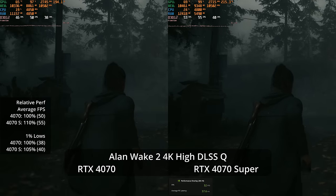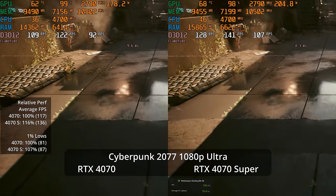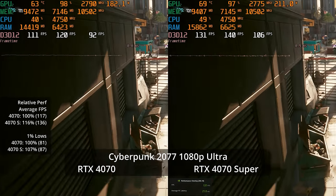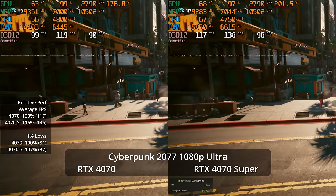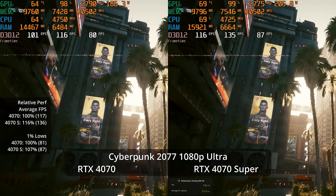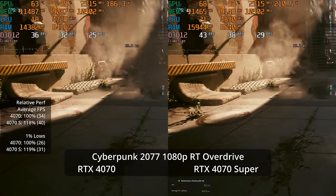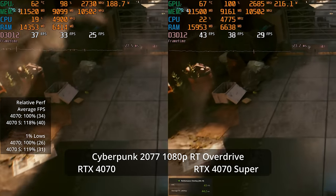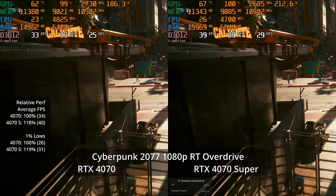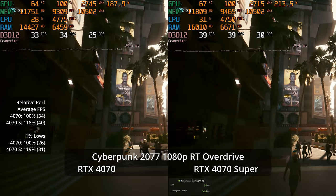Moving to Cyberpunk 2077, used mainly as a path tracing benchmark. At 1080p Ultra without path tracing, both GPUs crush it — 136 fps versus 117, a 16% advantage for the 4070 Super, with only 7% advantage in 1% lows, possibly CPU-limited at high frame rates. With RT Overdrive mode at 1080p, neither GPU does great — 40 fps versus 34. At 40 fps on this class of hardware, that's not an acceptable trade-off.